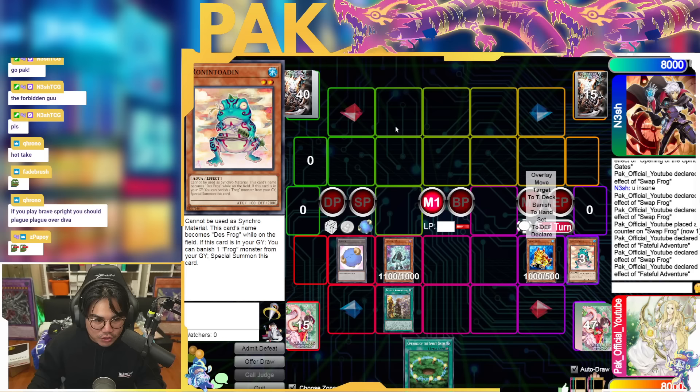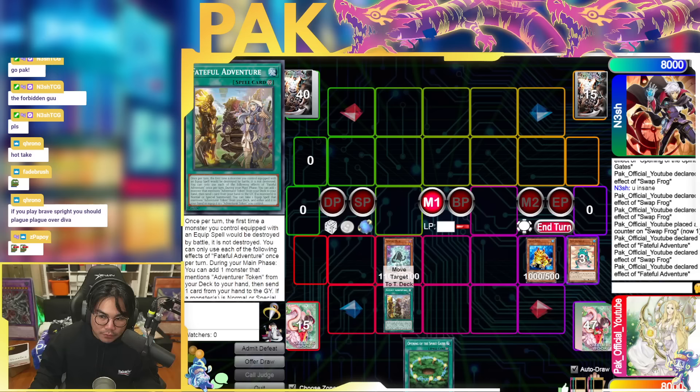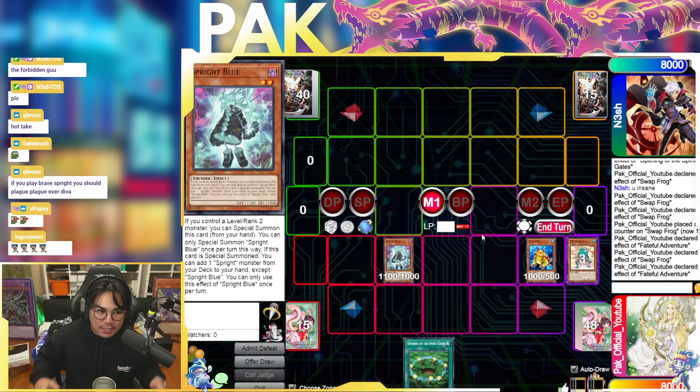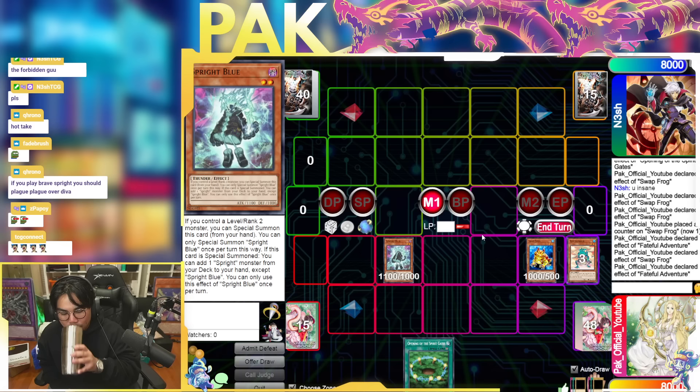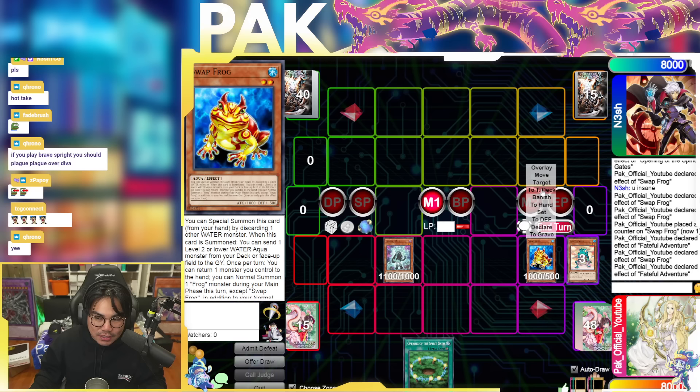That's really the only interaction I'd say makes the Brave engine kind of broken. But I never liked the Brave engine with the Sprite stuff because of my theory that the Sprite deck is designed to eat hand traps — to have your opponent hand trap you constantly and still end on interactions — rather than a deck that pushes through all your opponent's hand traps.